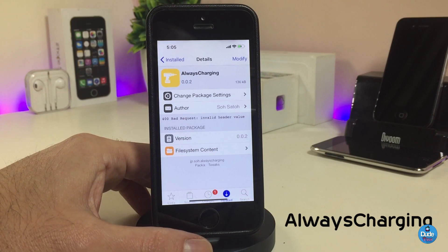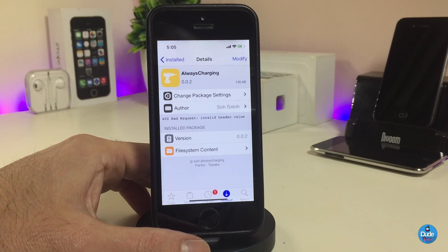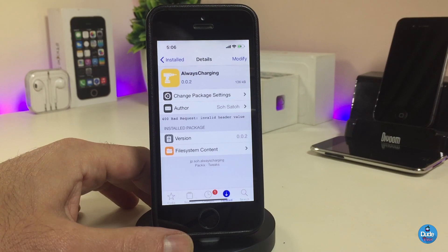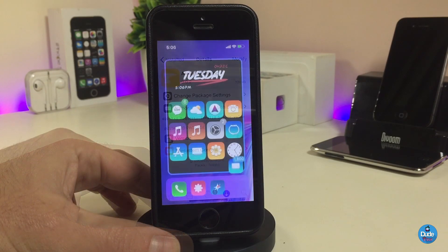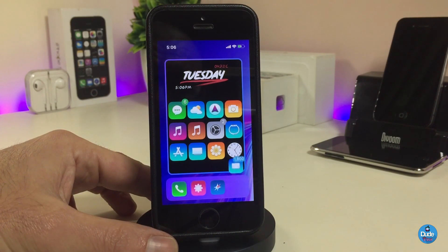The next Cydia tweak is Always Charging. Once you download it, it will always show your battery indicator as if your device is plugged in on charge. As I showed you guys, it looks like you keep your device on charge at all times. If you want to bring that kind of style to your device, go ahead and download Always Charging.